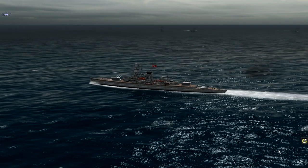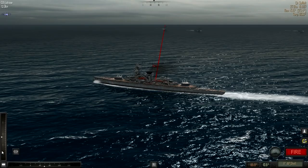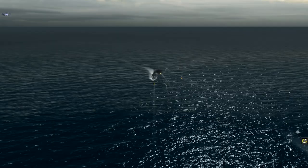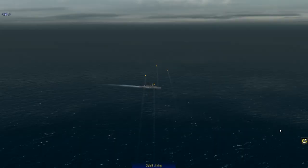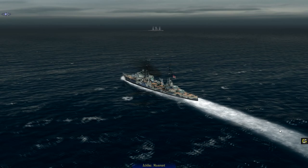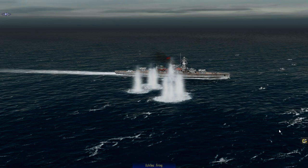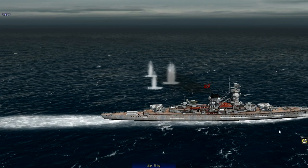The Battle of the River Plate was an engagement that took place off the coast of South America near Uruguay, where the German pocket battleship Graf Spee was engaged by three British cruisers — two light cruisers, the Ajax and the Achilles, and the heavy cruiser Exeter. The Graf Spee was not exactly defeated per se, but it suffered damage that ensured it couldn't escape for long, and it fled into the port of Montevideo. The Uruguayan government allowed it to stay for the required 72 hours under the laws of neutrality, after which it was required to leave. The crew and captain decided to scuttle the ship, believing they were heavily outmatched and that the damage meant they had no chance of winning or escaping.